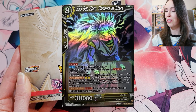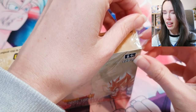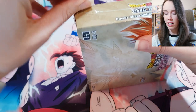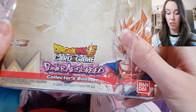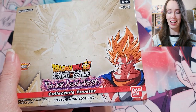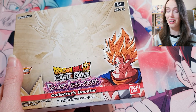The Ghost Rare Goku, of course. My understanding of this box, and I think the other collector's booster box as well — the Beyond Generations one — is that in each pack you do get three alt arts. But they can be alt arts of common cards, rare cards, or even uncommon cards, and some of them have special silver foiling. I actually have not opened a regular booster box of Power Absorbed. I am just going all out to get that Ghost Rare Goku.